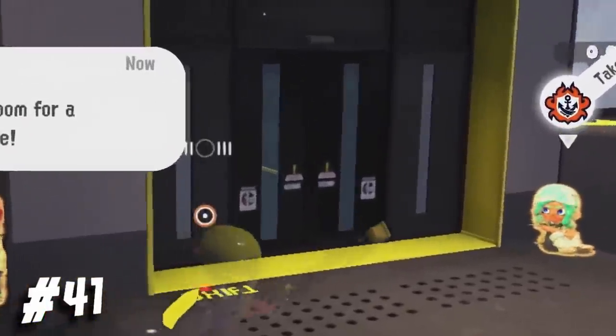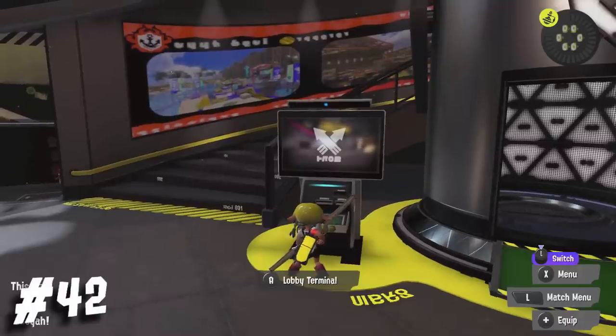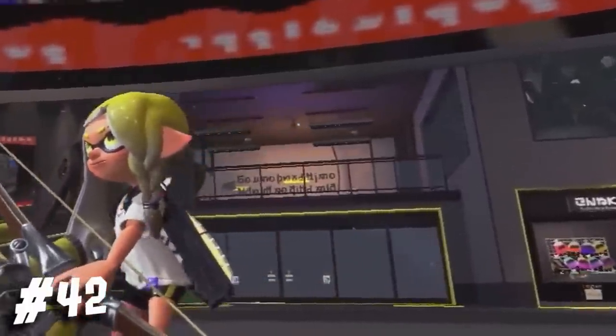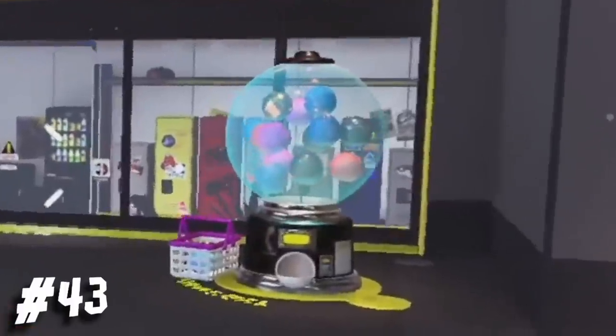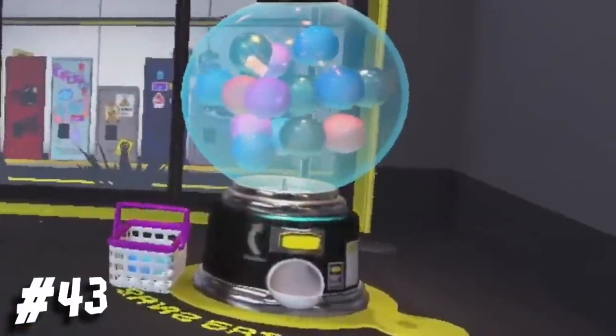I honestly thought there was something more to the lobby because of this doorway — turns out it's just the exit. But there is a whole staircase right next to the lobby terminal, and there is something on the second floor, though we have to find out what it is. Maybe it's a Salmon Run practice lobby? There's also a whole gumball machine thing, and I'm going to assume this is for getting cards for the new mode, Table Turf Battle. At least it's not gacha.